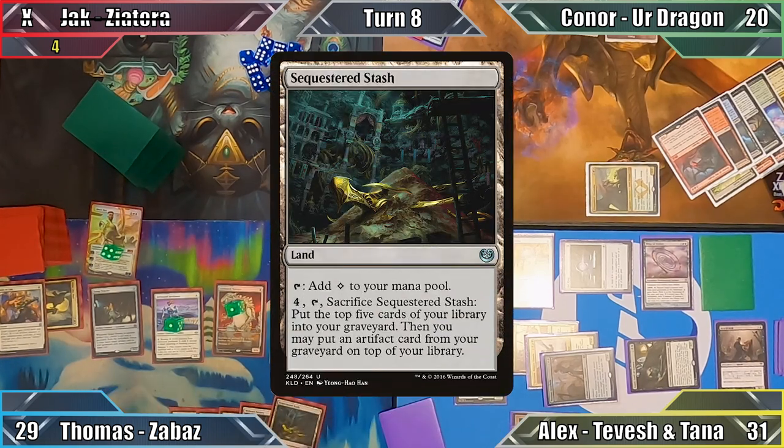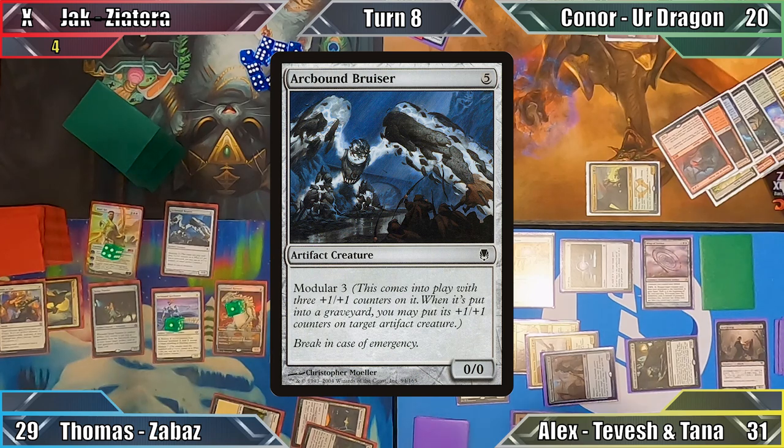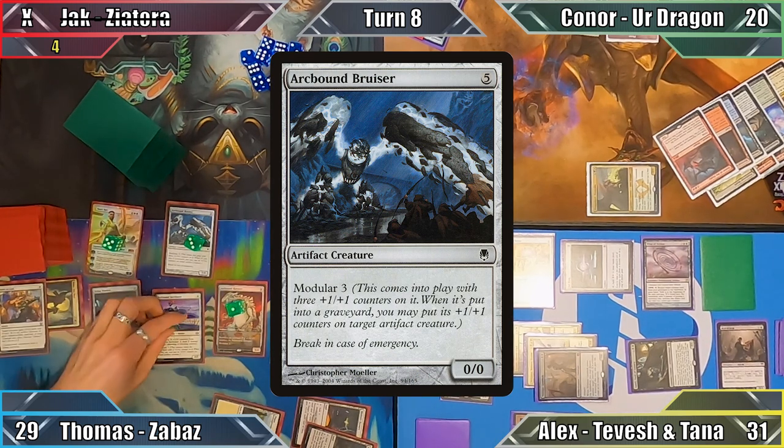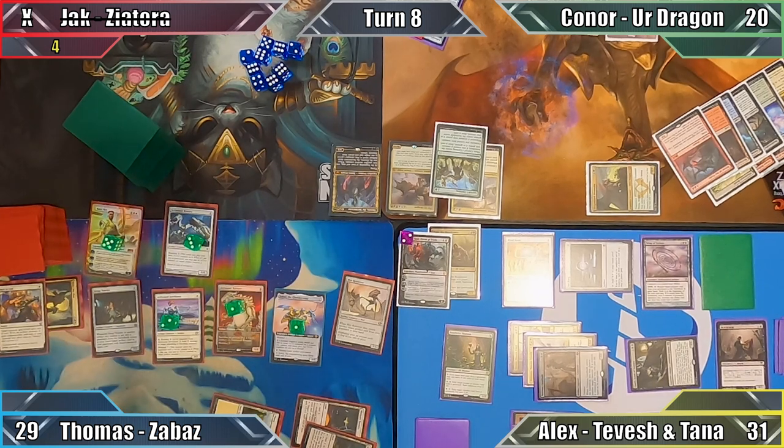Thomas plays Sequestered Stash and taps out to cast Arcbound Bruiser. He then activates Basri's plus one ability, putting another plus one plus one counter on his Javelineer, and passes.